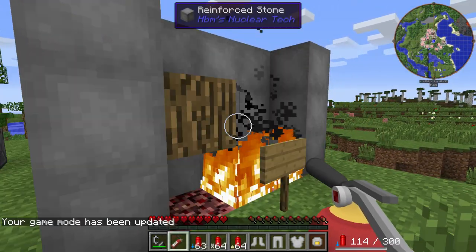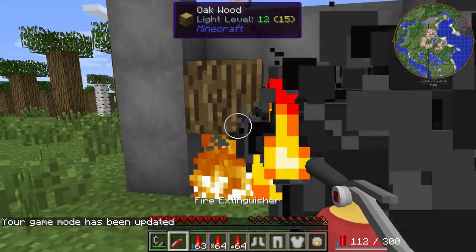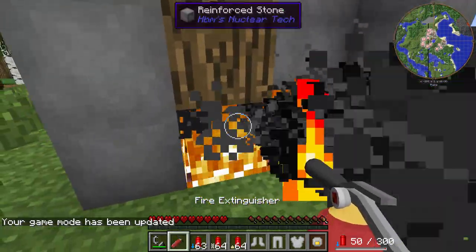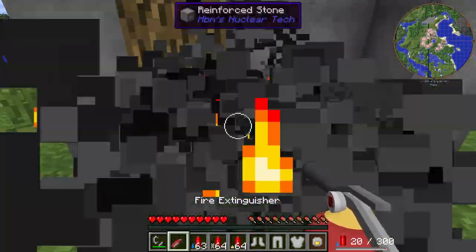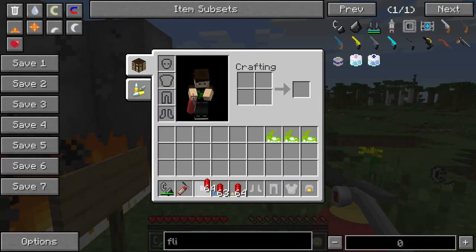I want to see if it works in survival mode. It does not — I'm literally clicking the same button. Oh, never mind. In survival mode it's the left mouse button. That's that. Next one — this one should put it down.